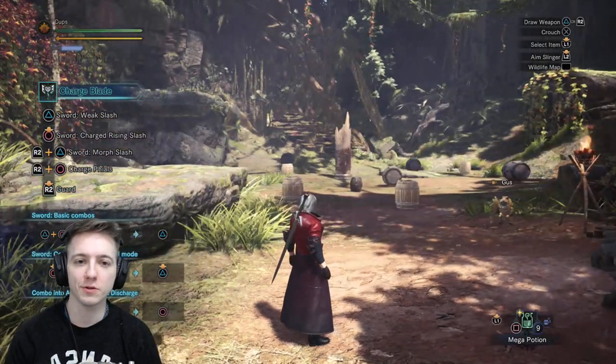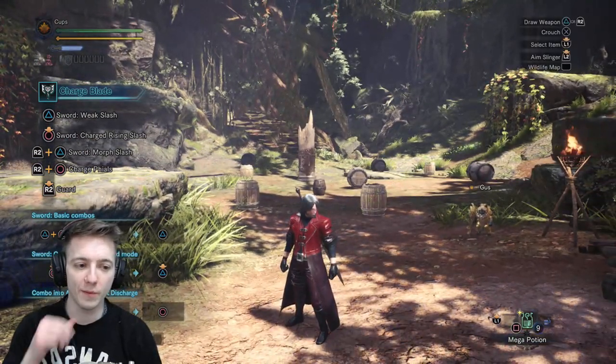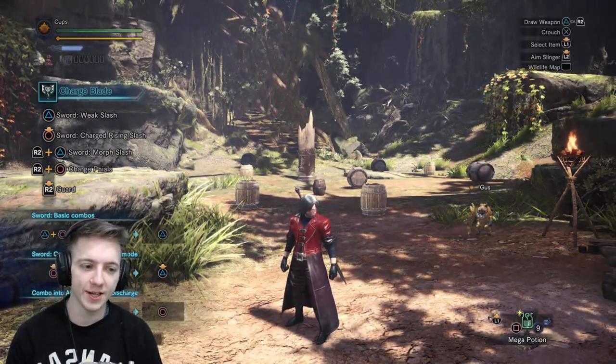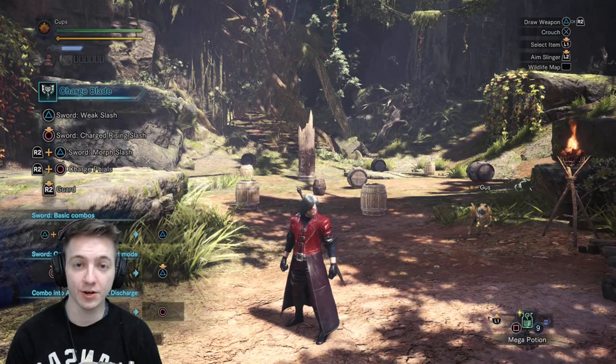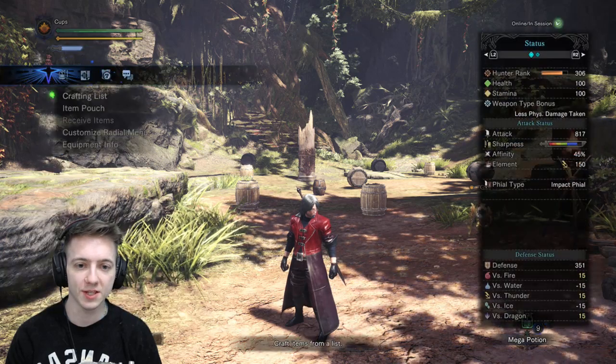Hey everybody, this is Cups bringing you another Monster Hunter World video today. We're going to be looking at the new Dante set that just came out. I've been farming it for about the last hour or so — it's a charge blade set. I got it all put together, and it actually goes really well together, so let's go ahead and take a look at the pieces of gear that come with it.